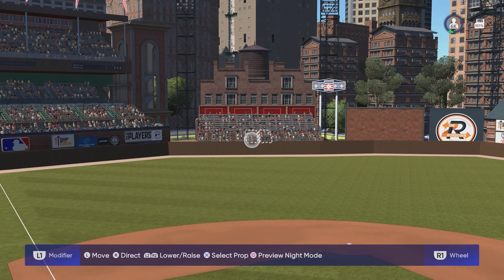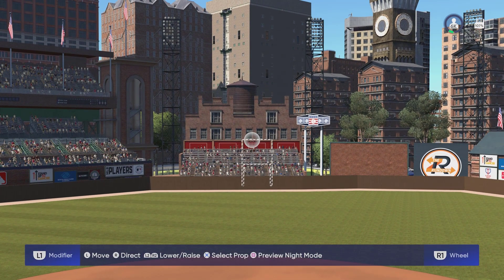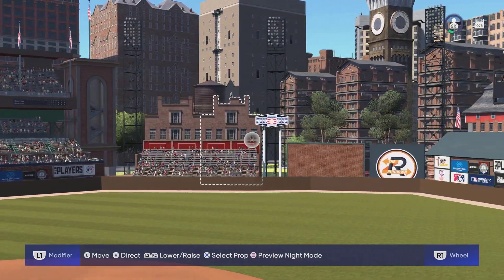To left center field we have a section of seats that connects to the warehouse, and then on each side of it we have a light fixture.